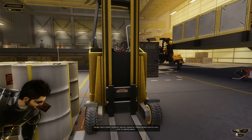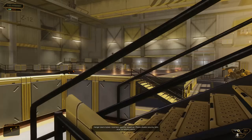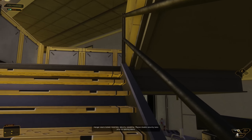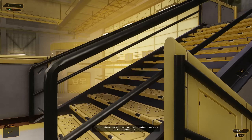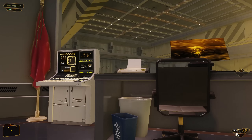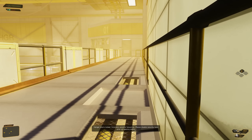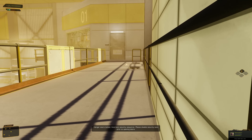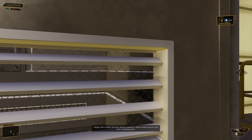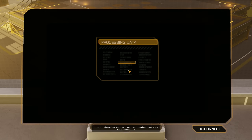Hangar door's locked — incorrect security. Please disable security power to open your doors. Wait for the camera — congratulations, you've done it. This is where you actually need that specific augmentation in order to hack robots. We'll do that on the way back. Stick to the far side here — again, you will have to fight these robots if you do not have this augmentation, which is the augmentation we got at the beginning. So I'll go ahead and do some hacking here — it's only a level two.